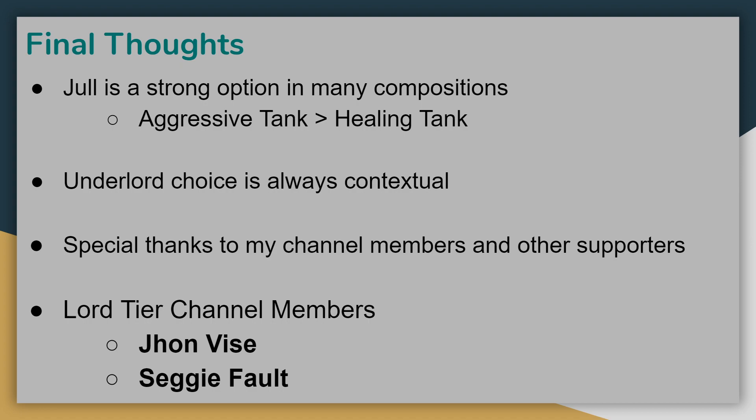So that does it for this updated Jull guide. I hope you learned a little bit more about playing with and against him. After his rework, I think Jull is a very strong option in a lot of builds, but especially the aggressive tank version, who is a great default pickup for any build. The healing tank version is a bit more niche, but remember that Underlord choices are always going to be contextual based on your build and the builds of others in the game. Thank you so much to all of my channel members and other supporters — if you like this content and want to help me keep making it, please consider supporting the channel by clicking the Join button below. Special shout out to my Lord tier members, Jon Vyse and Segi Fault. Thank you again for watching, and I will see you next time.